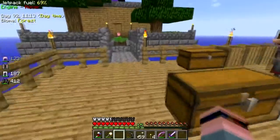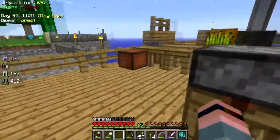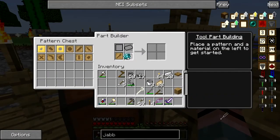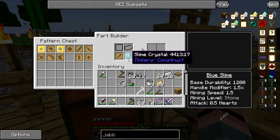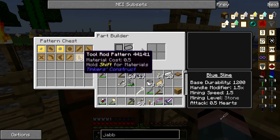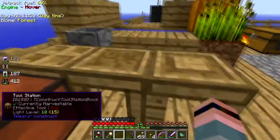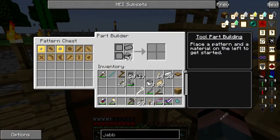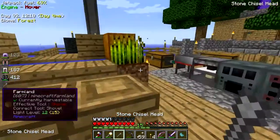I've decided what to do with that metric ton of bones that I have. You can't make it out of slime - that's bogus. Fine, I'll make the tool rod out of slime. I have a stone chisel but it doesn't last very long, so I'm going to need to make a chisel head cast.